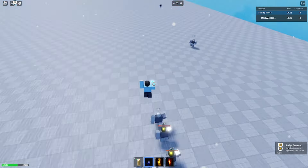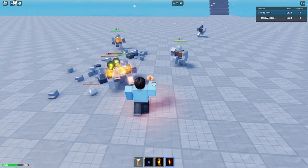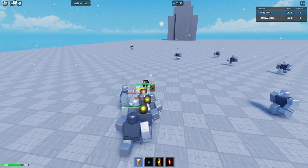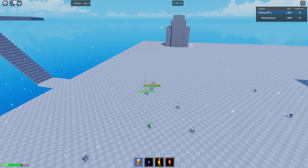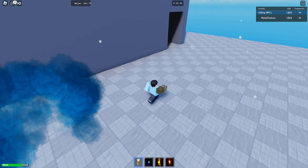We just got the Soul Stone — look what it does, it completely burns them. Put it in the gauntlet just like that. Now let's go for the Power Stone, which is just over here. Let's teleport to get out of here.